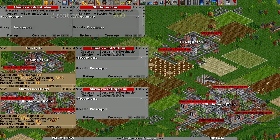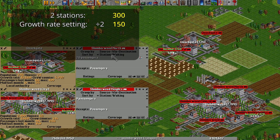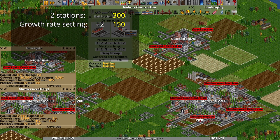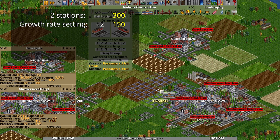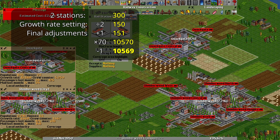Over in Quackgate, it has 2 stations, which gives it a starting rate of 300, and that's halved due to the town growth rate setting to 150. It isn't a city, and it only has 31 houses, so it gets no further bonuses. 150 plus 1, multiplied by 70, minus 1, gives it the much slower town growth rate of 10,569.